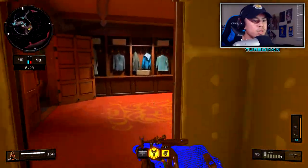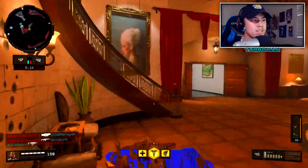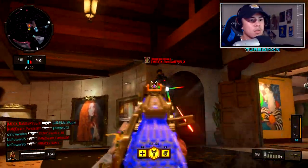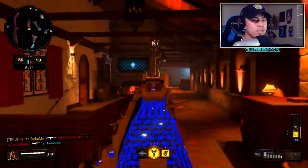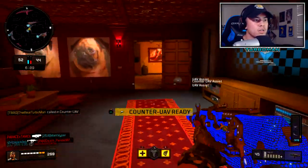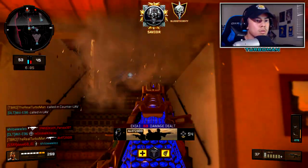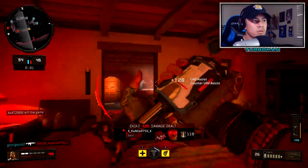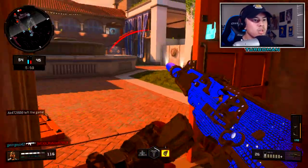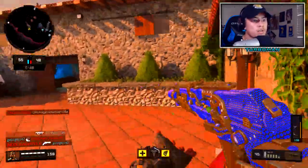Here we go, going into their spawn. I think it's safe. That was nice. Finally got our first UAV — calling it in. Should be somebody up here. They're trying to anti-flank me. Little do they know, I'm about to go in for the flank.